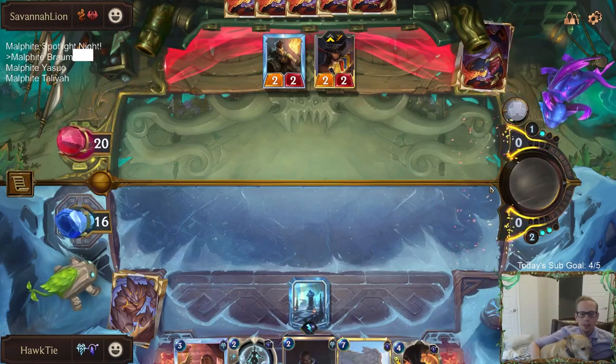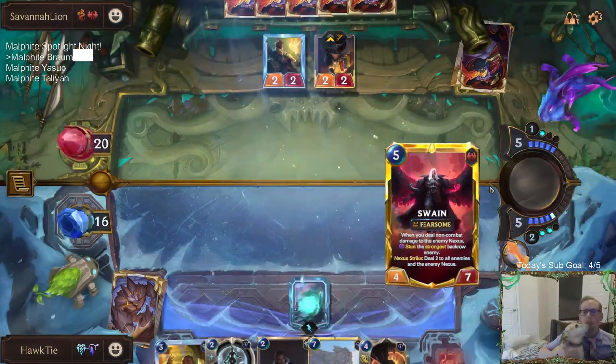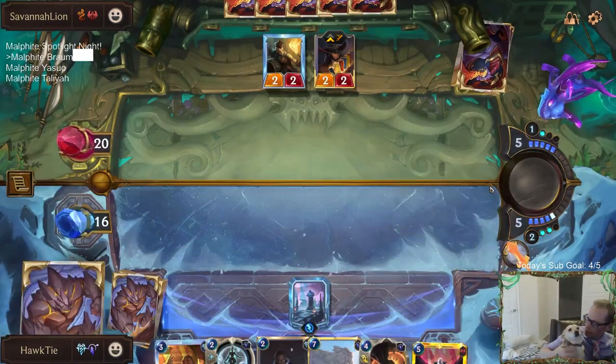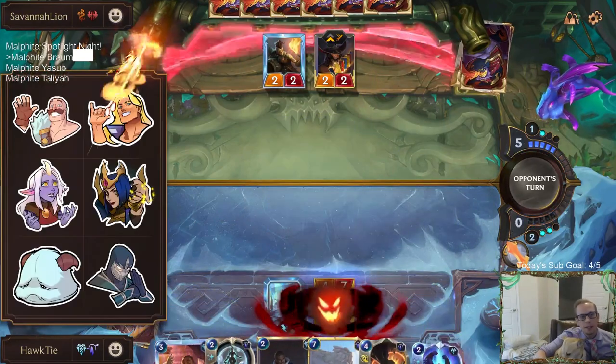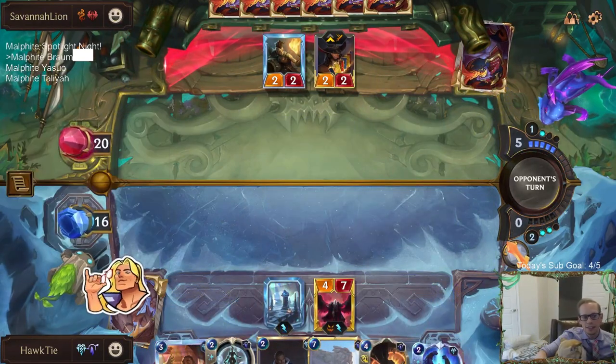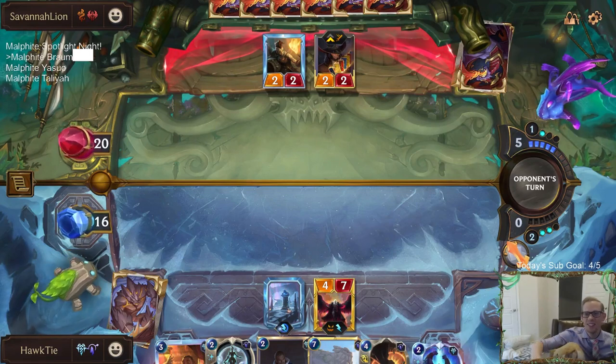Come here. Yeah, do you see this? This is a round four Howling Abyss. You don't get to see this every day. Look how cool this is. We got our own Swain! We got our own Swain. Our own Swain. Who's the Swain deck now?